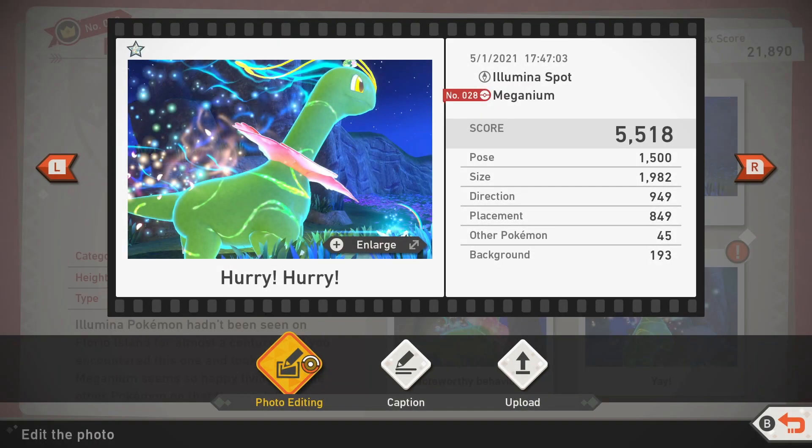When Meganium stampedes off, that will be your one star rating shot, which is the 'hurry hurry' shot I mentioned earlier. Getting a one star shot of Meganium is relatively easy, so there are lots of options for you to go for.